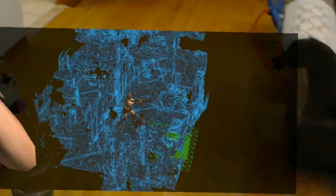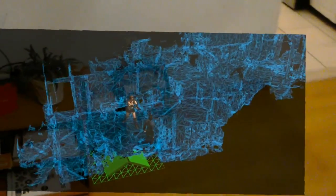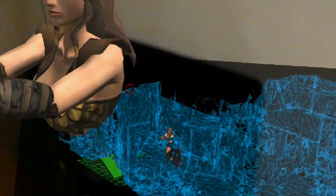So here you can see as I move around in this space, the character is also moving around, and the minimap is also following my gaze as well. So now I basically navigated from one side of the room to the other side of the room. And as you can see, the lady warrior is here as well.